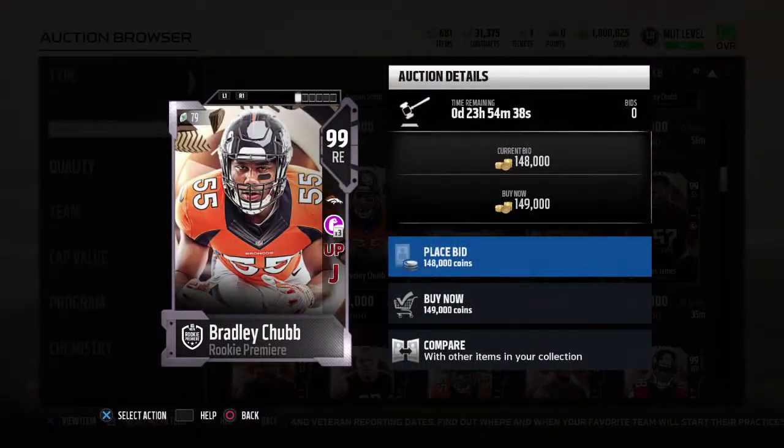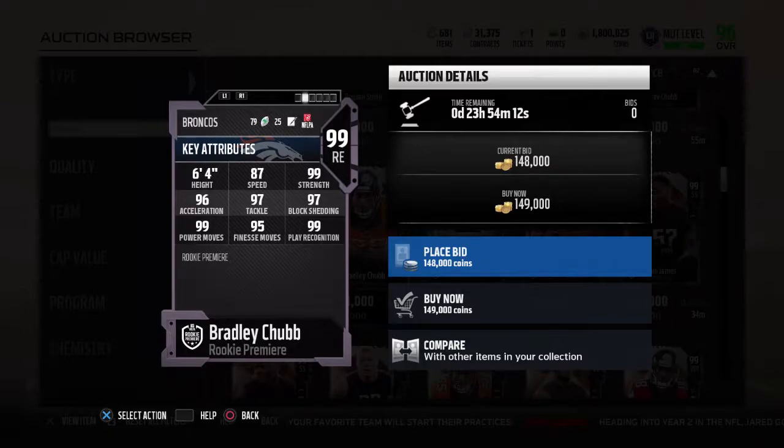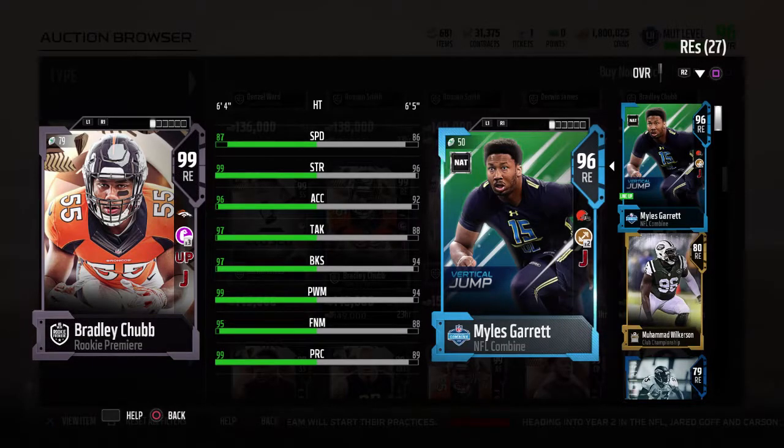Bradley Chubb — 99 overall, with Physical Front times three, Under Pressure, and Jump the Snap. 99 overall, 87 speed, 96 acceleration, 95 power move, 97 tackle and block shedding, 99 strength and play recognition. This card is a good edge rusher — pretty much just like another Myles Garrett. That's what I like about it, and I finally get to upgrade my right end.